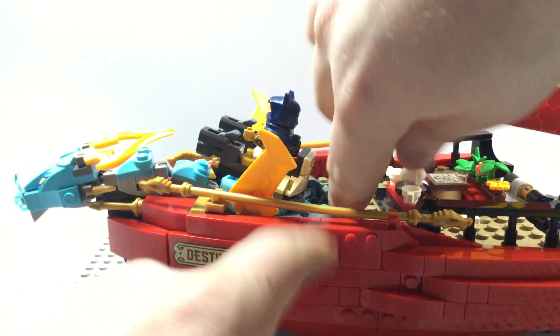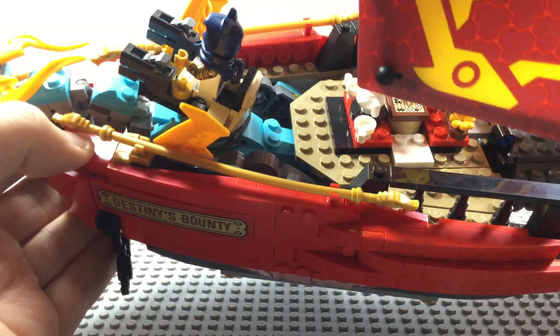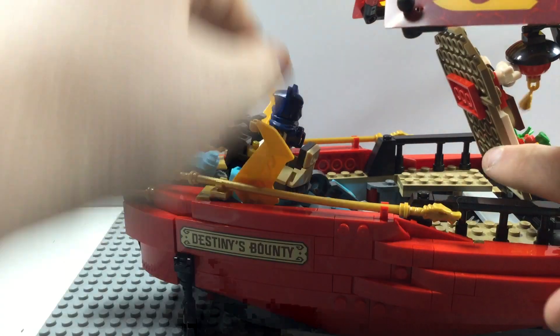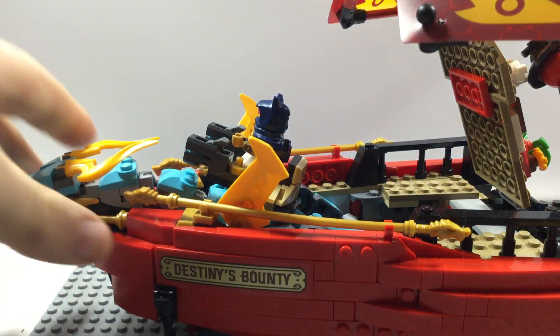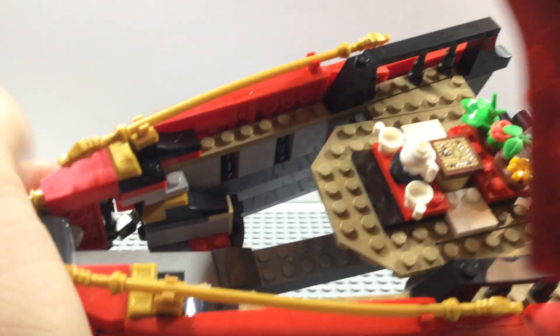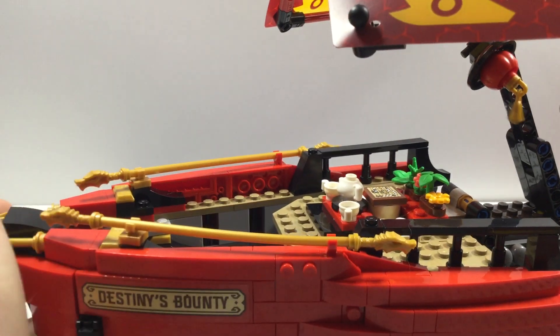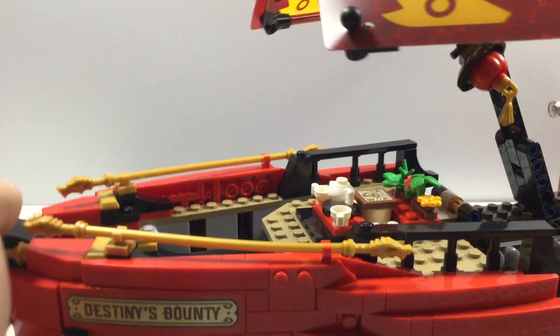Basically this part pulls upward, and you can actually see inside - the flags and tails raise up. We got the dragon's shoulder inside and you can actually take the dragon out, which is really nicely done. But in my opinion this part doesn't look really good - it just looks so empty. It would be nice if they gave a removable plate so if you take the dragon out you'd have a little more room for minifigures on there.